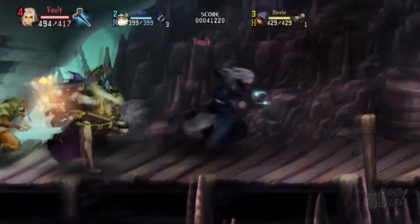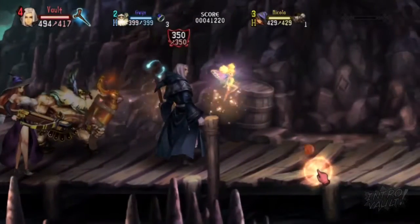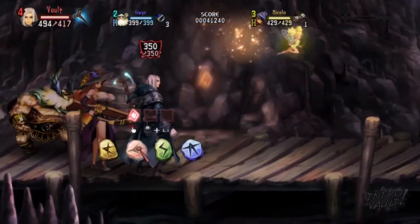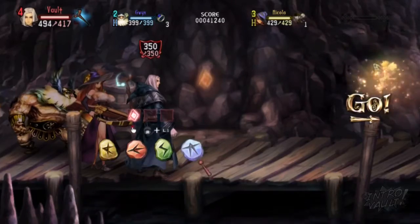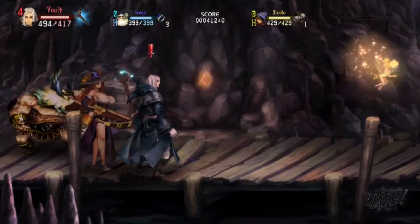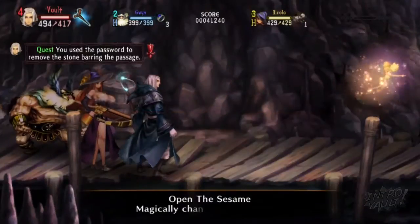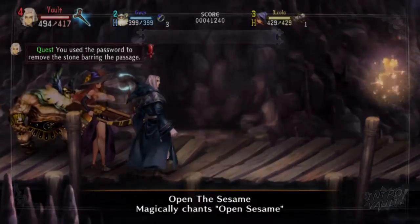Okay, let's jump ahead as normal. There it is — you can see the O for the spell, so you need to select the O to start the spell and then use both of the runes, T and S, for the spell Open Sesame. Then the door will open and the quest will be complete.